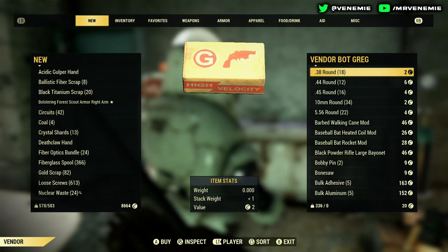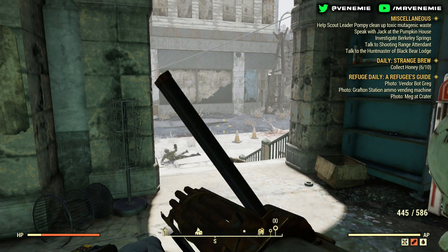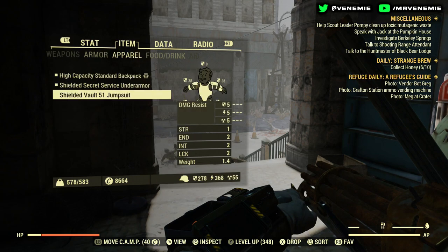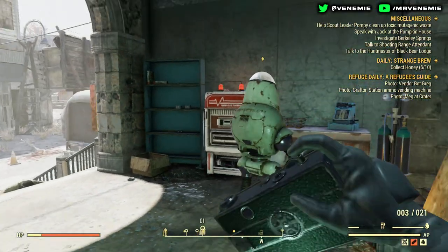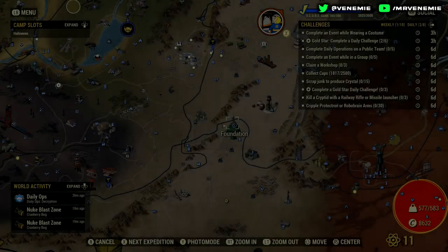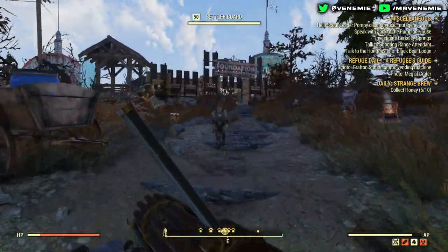All the vendor bots I'm going to in the footage are raider bots — just remember, any raider bot has a chance of giving you these colored baseball bats. After you've checked every single raider bot and location, simply back out, rinse and repeat. Don't give up — I know it can get repetitive, but keep at it and I promise you'll get it. I really do hope you're all okay and having an amazing day. I love every single one of you and I'll see you in the next video.